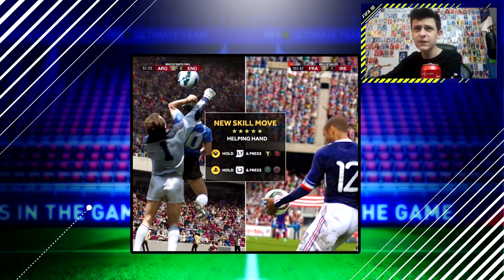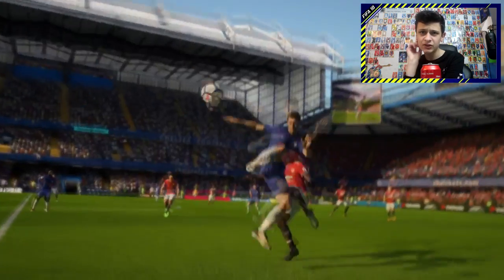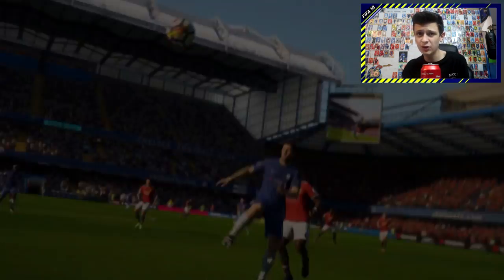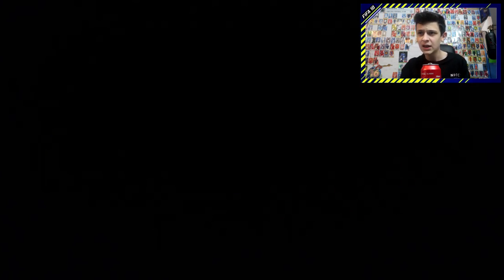The first skill move is this flick shown in the trailer — if you haven't seen it I'll leave a link down below. It's the Eden Hazard flick. That flick is gonna be so sick in FIFA; I've not seen that in FIFA 17, so that's gonna spice things up a lot.